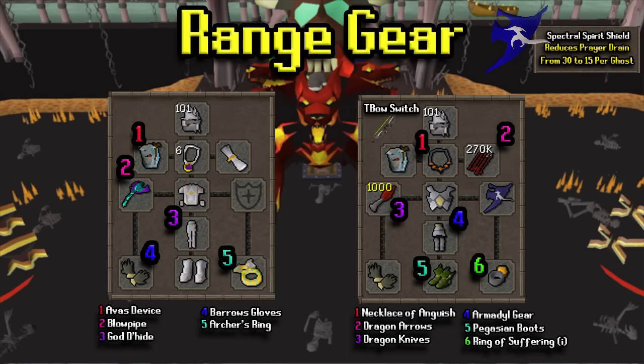For range gear, there's a blowpipe setup for people who don't have their melee stats up enough — it's not ideal since you're spending more GP per hour and already taking a lot of damage. The tbow setup is very expensive but very good here. I'd recommend melee for most people, but if you have a tbow or really high range these are alternatives.